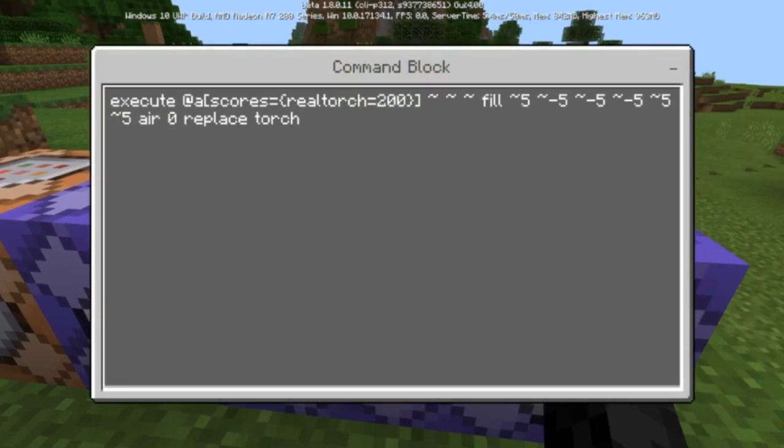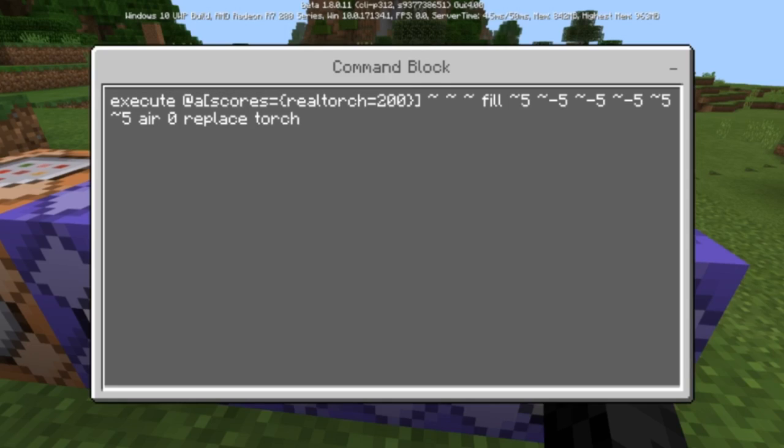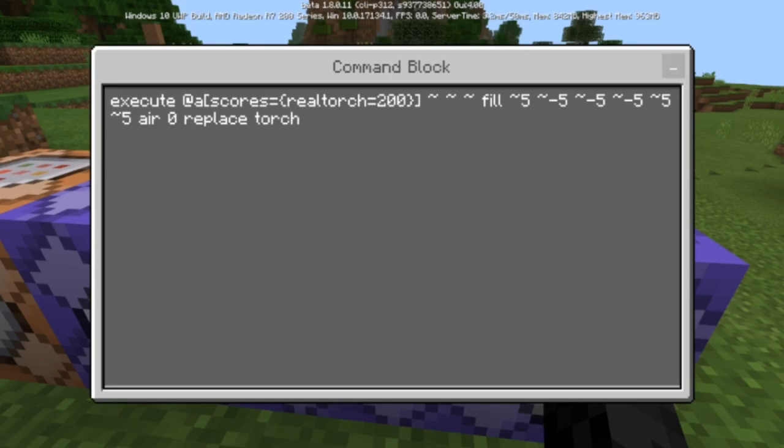The next one is going to be a repeating command block as well, and it's going to execute for all players with a score of real torch equals 200. You can change that to 2000 or however you want depending on how long you want the timer to go up. Then you can change the field to be smaller or bigger, but here's a basic field which is basically replacing every torch with air in the area.